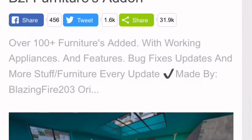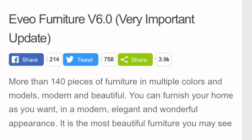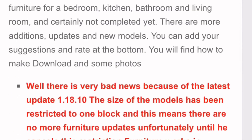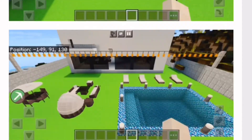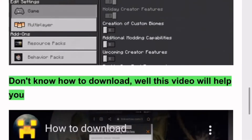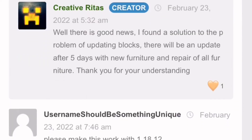Hey everyone, Zever here. I just wanted to make a quick video covering a certain issue that a lot of people seem to be having with Minecraft — why their resource packs aren't working, their texture packs, and why they're having certain missing textures for mods and stuff.